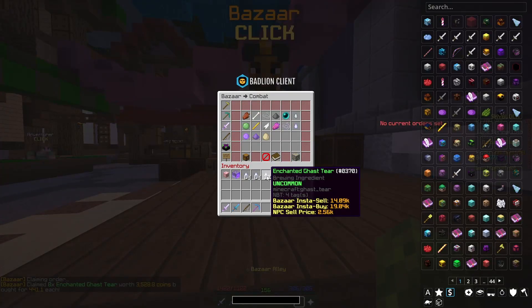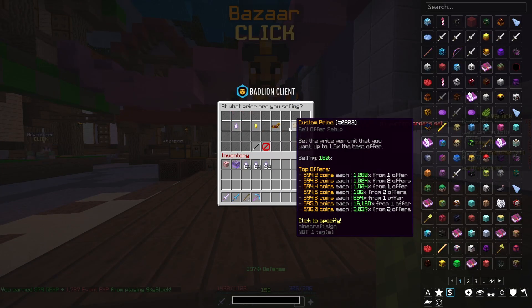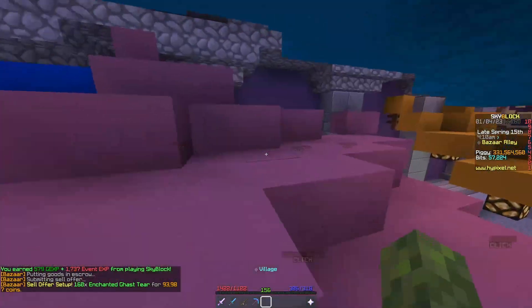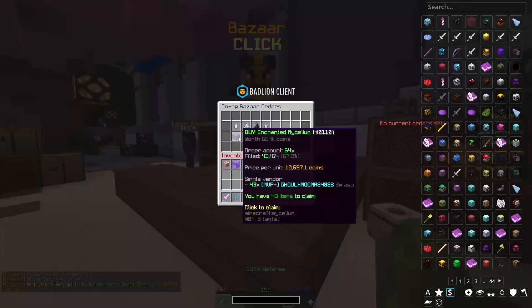My buy order for 160 Gas Tiers for 70,000 coins has filled. Now it's kind of bizarre — I can make a buy order for 93,000 coins, which nets us 23,000 coins of profit. The Enchanted Mycelium is not filling.